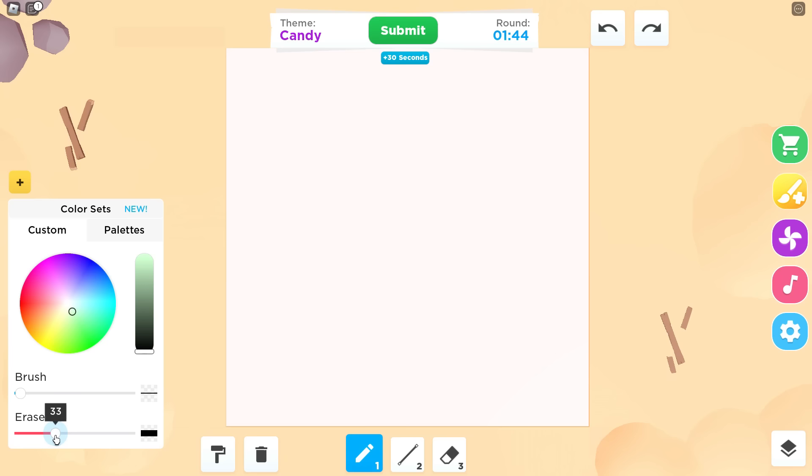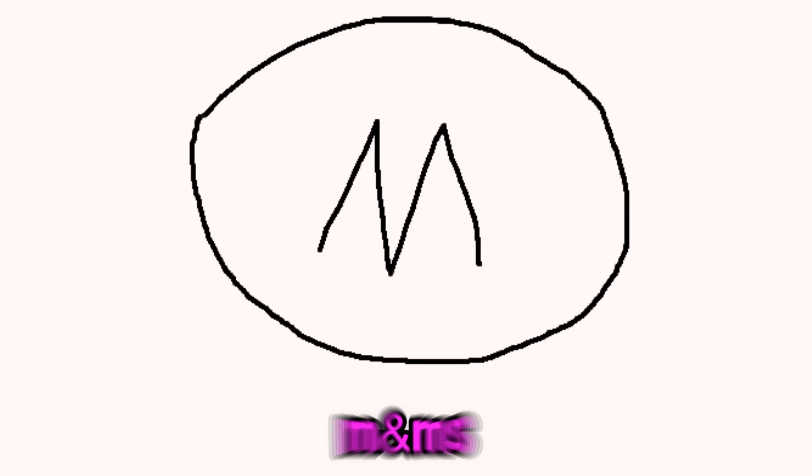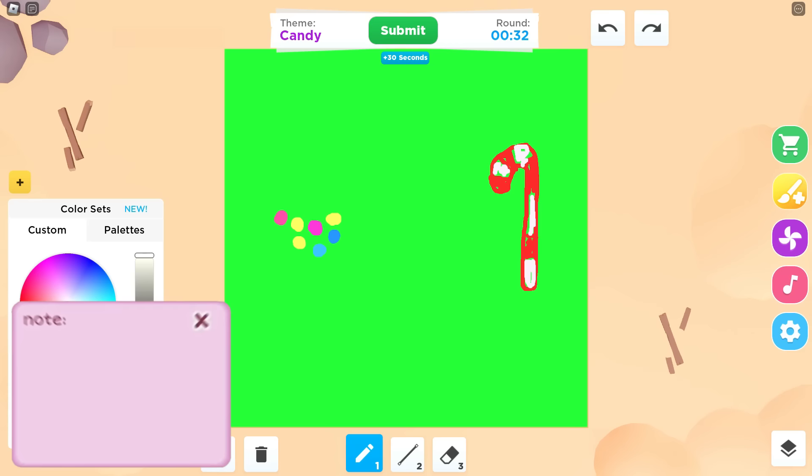I'm starting off with candy canes — those are literally my favorite candies ever, I love candy canes so much. I'm gonna do maybe skittles afterwards. I'm adding another layer — let me just color it in, come on hurry up. I'm starting to feel like I'm just throwing little easter eggs right now, this does not look like what it's supposed to look like.